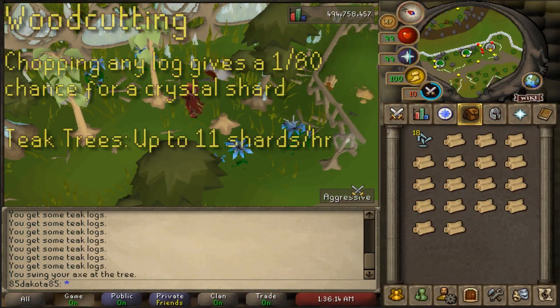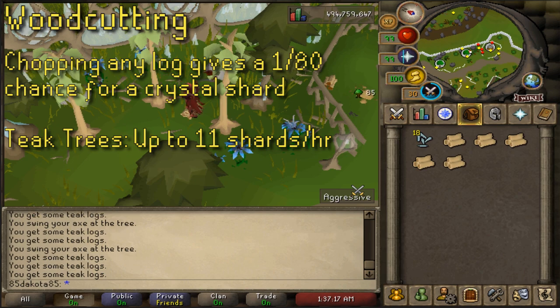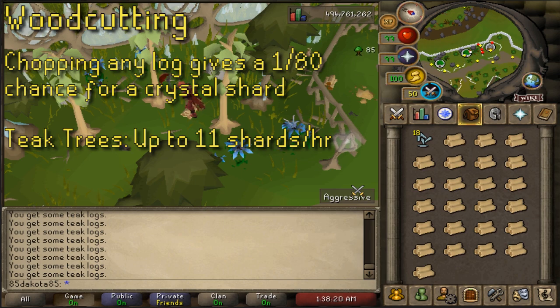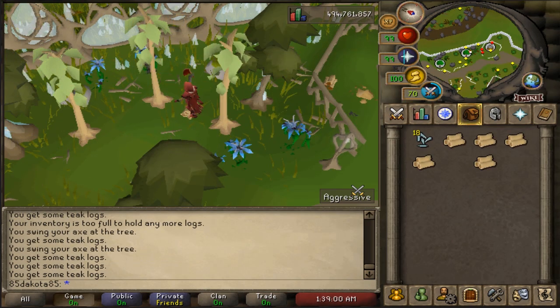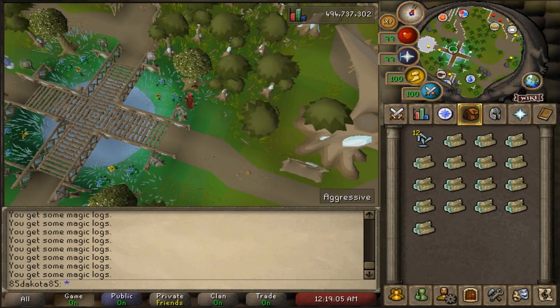Chopping down any tree in the city gives a 1 in 80 chance to receive a crystal shard. Generally for better crystal shard rates you want to chop down lower level trees since you can cut them a lot faster. I suggest going for teak trees if you want to woodcut for your shards — it's very similar XP rates to just chopping teaks on Ape Atoll and it could add up to 10 to 11 crystal shards per hour depending on your woodcutting level and what axe you're using. There are some yew trees by the southeast bank where you could get about 4 shards an hour, and some magic trees by the northwestern bank at more like 2 shards an hour at 99 woodcutting. These higher-level trees do yield more profit along with the crystal shards, but it's really not enough to be worth it over teak trees.